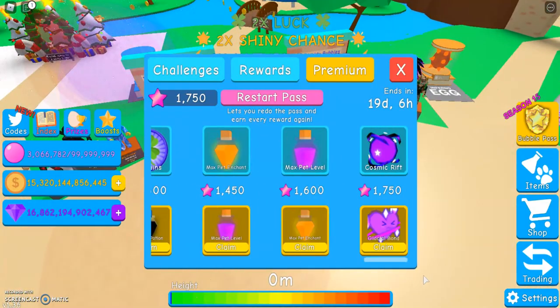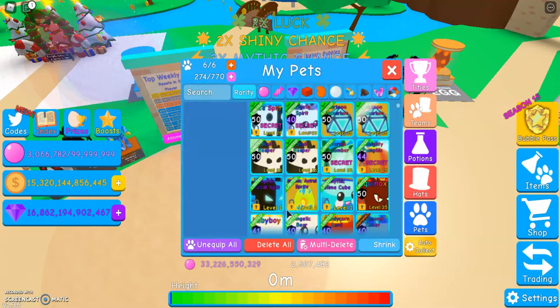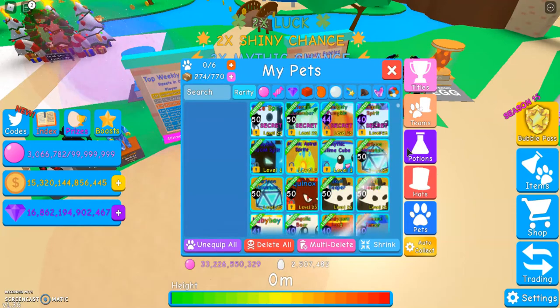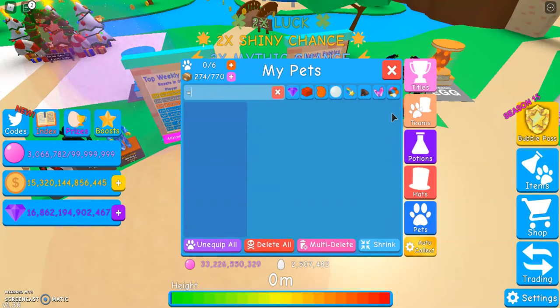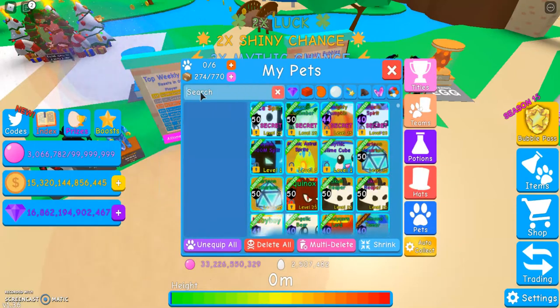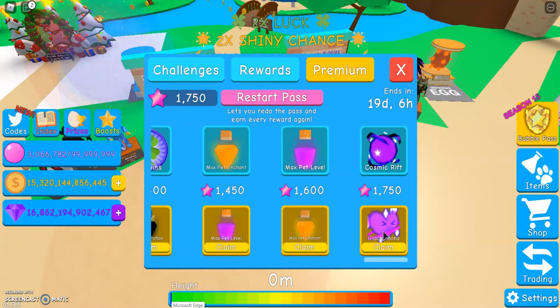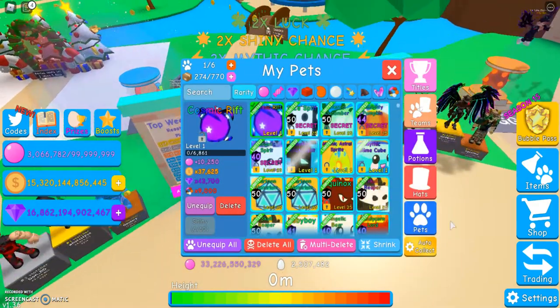I finished the Bubble Pass, so I haven't got Premium yet, but I'll show that at some point. First I want to show the Bubble Pass pet — I can't remember what it's called. Cosmic Rift. Also, if you guys didn't know, this pet, Galatial Bond, was actually taken from an idea on Twitter or something, where someone had made a bunch of drawings of pets they thought could maybe be in the Christmas event. It wasn't added to the Christmas event, but it was still added into the game. That's pretty cool.